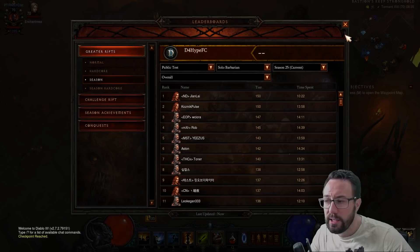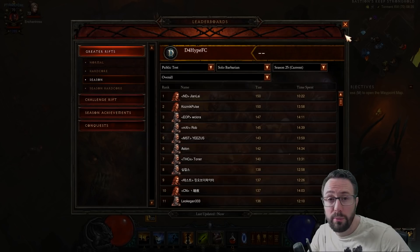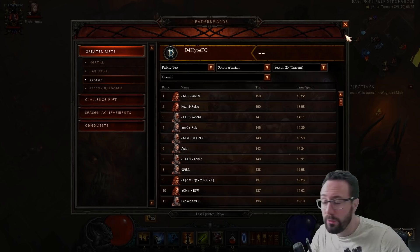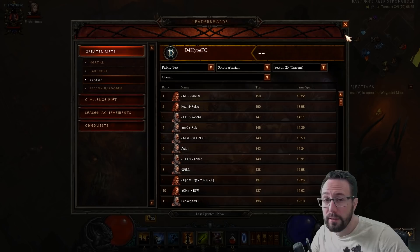It's not necessarily a tier list because I do think we're going to have some changes. There is some definite cheese in here with one of the soul shards that is really kind of mucking some stuff up, but it's interesting to look through the changes Blizzard have made this patch and work out which builds are solo 150 capable.